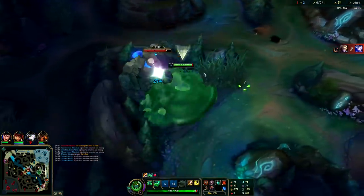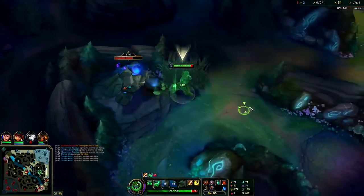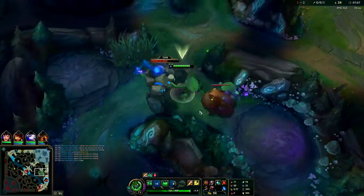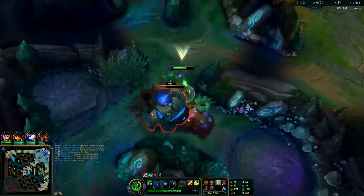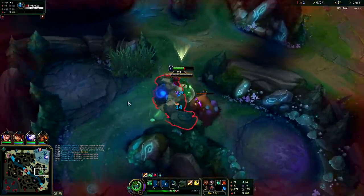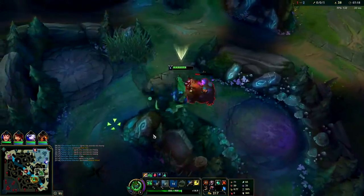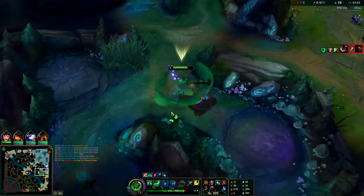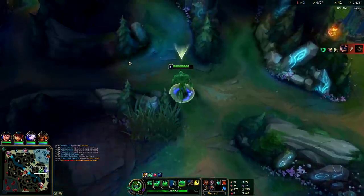I'm going to take these camps at the same time. I don't think Yi would invade me - he still hasn't backed, and I have a severe item lead over him. It would be very hard for him to solo me as long as I land my CC. Don't take blue and Gromp at the same time until you at least have items - if you try to do this in your first clear you'll take a lot of damage. Wait until you're at least level 3 and up, and even then make sure you have some items like I do now.